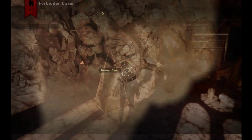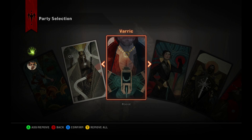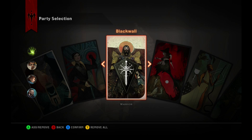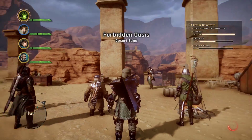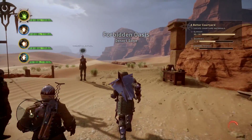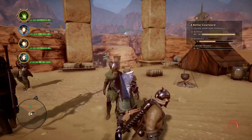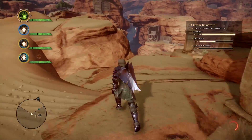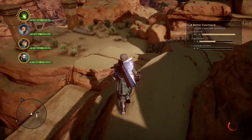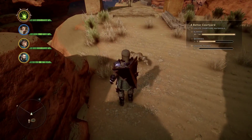Doesn't matter which camp or what party. Okay, here we are — Desert Oasis. To get crafting materials, basically just roam around. If you're playing this game, you should be exploring anyway. Killing that little animal will probably give you some kind of skin or things like that. That's all crafting materials for making armor, weapons, all sorts of things.